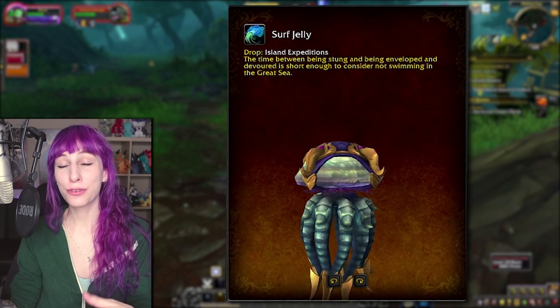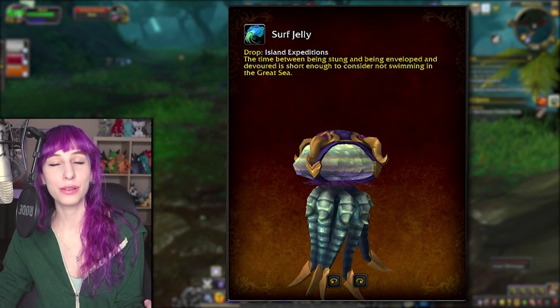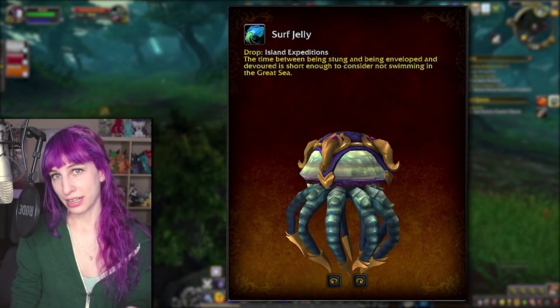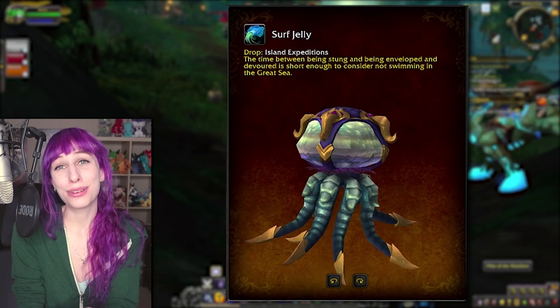The next mount on the list is the Surf Jelly. This is of course an aquatic mount, which is a recolor of the mount we got from Kosmos. Like most aquatic mounts it's kind of useless because it's not as fast as the Underlight Angler shark transform. So there's really no reason to ever use them, which is a shame because they're very cool. That's one of the things on my eternal WoW wishlist — buff the swim speed on these things. You don't even have to give it water breathing, although that would also be nice, but just make them go at least as fast so I can ride them.